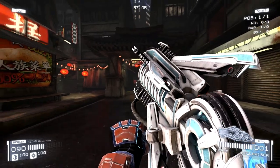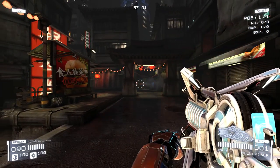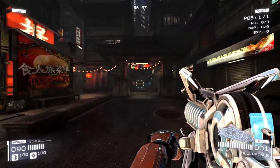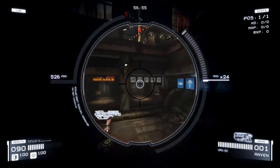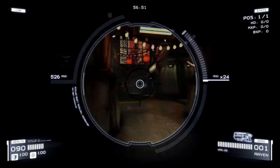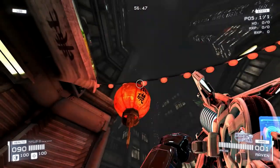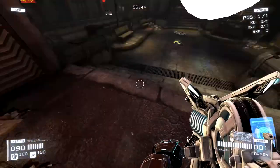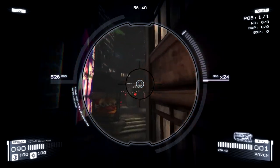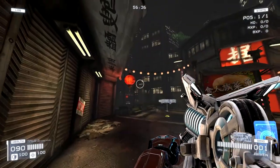Lastly, we have the Hellraiser, which is basically the Redeemer from Unreal Tournament — pretty much exactly. Left click shoots a little mini nuke, right click lets you drive that missile around and hopefully take out more people. One thing — if you use a low mouse sensitivity, this is very difficult to control while flying it, just something to keep in mind. That's going to finish everything up as far as weapons in the game right now.